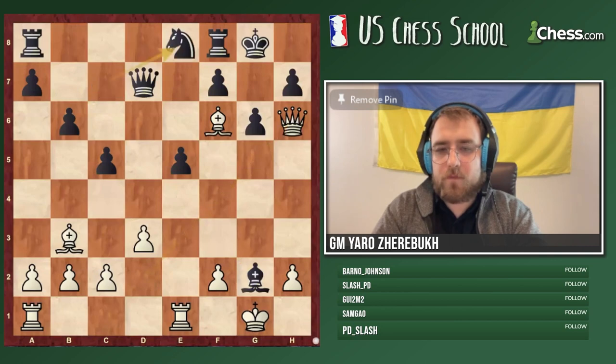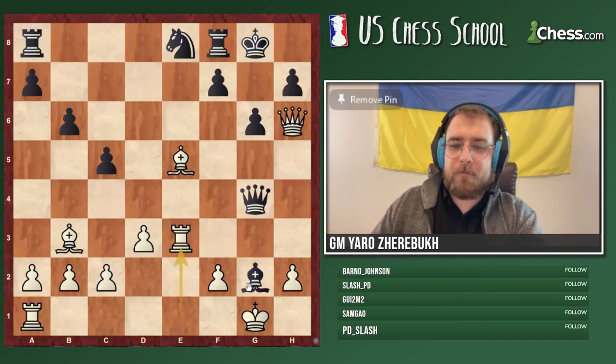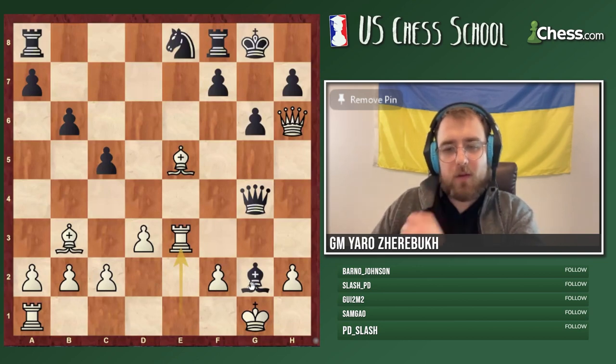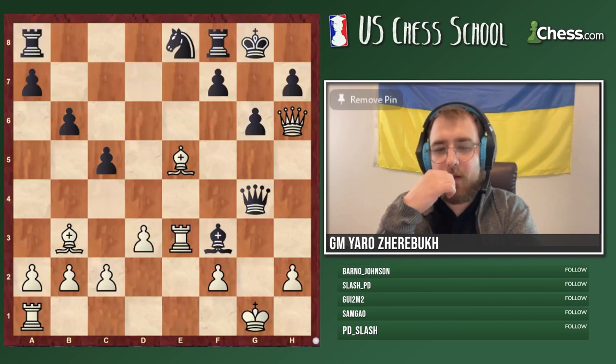Queen h6, then Bishop e5, and then Rook e3. Now a quick question: after Bishop f3, which move do you prefer — Bishop g3 or King f1? You have a choice between two moves. Try to calculate and do some work.